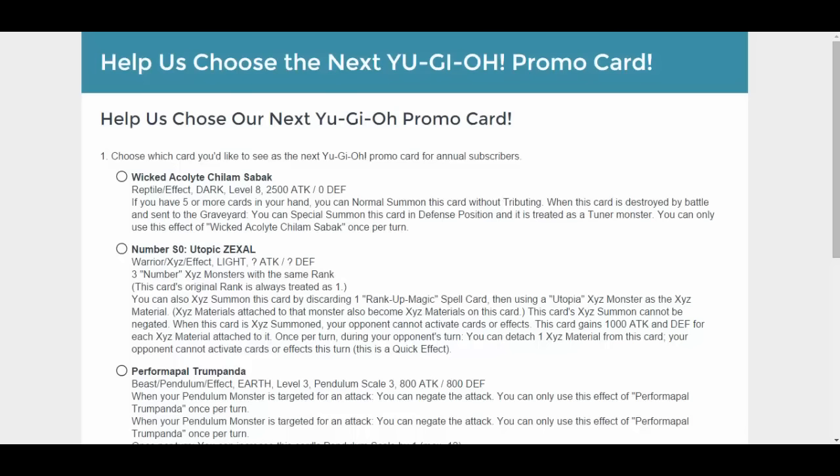Now I will butcher these names, you guys already know that. The Wicked Akul, whatever. This Wicked monster is a Reptile Effect, Dark, Level 8, 2500 Attack, 0 Defense. If you have 5 or more cards in your hand, you can normal summon this card without tribute. When this card is destroyed by battle and sent to the graveyard, you can summon this card in defense position and it's treated as a tuner. Hmm, not bad. You can only use this effect once per turn.